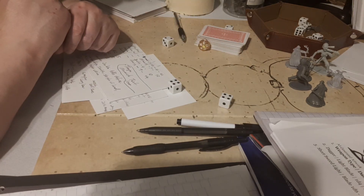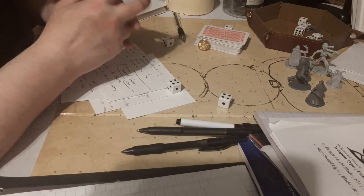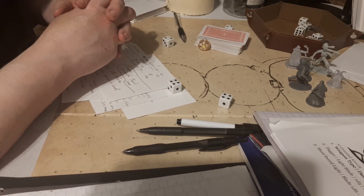The NPC rolls and they get 10, and they have a plus 1 modifier — they get 11. That would be a tie, not what I was expecting, but then you roll again.